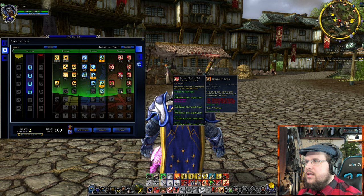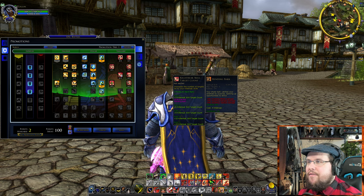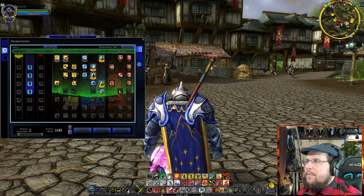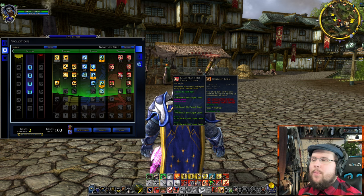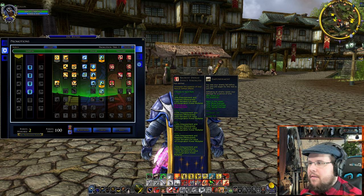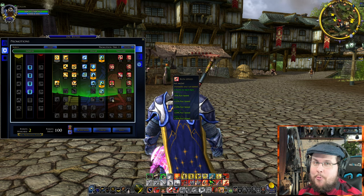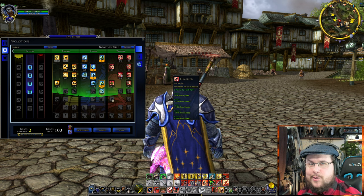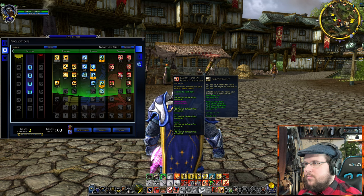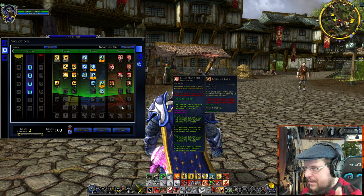Kill Streak Target Count is a great trait — it increases the number of targets hit by your kill streak abilities. For example, at rank 15 it adds plus 15 targets, meaning your Rendering Bark or Piercing Roar can hit 20 targets instead of the base five. Very powerful! Run Speed increases your movement speed so you can get to an enemy boss or mobs faster — very helpful.